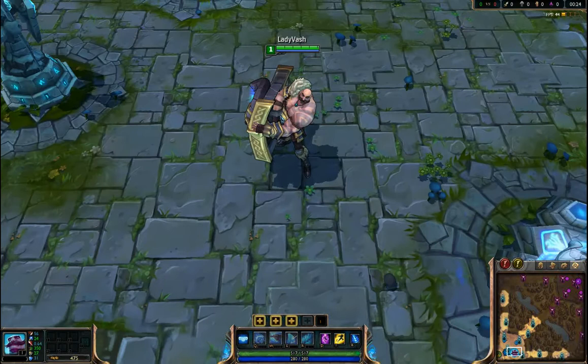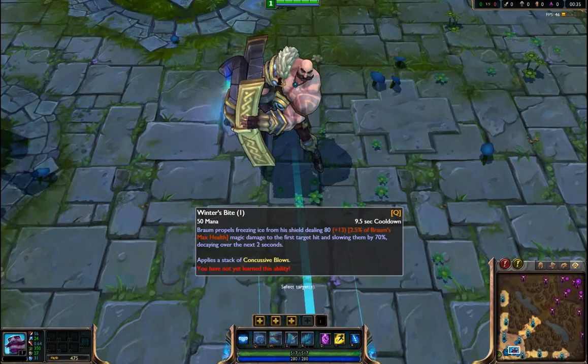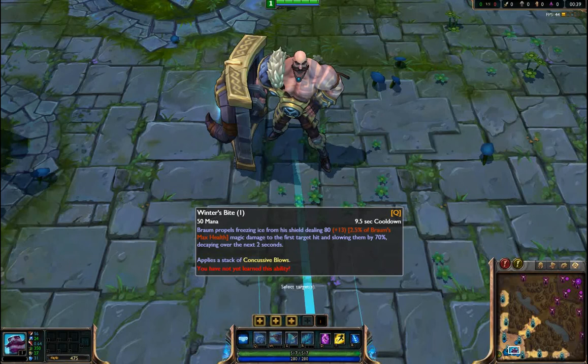That's a big shield. Let's take a look at what his powers are here. We've got Winter's Bite. Braum propels freezing ice from his shield, dealing 80 plus a percentage of his maximum health as magic damage to the first target hit and slowing them by 70%, decaying over two seconds. It's on a 9.5 second cooldown.